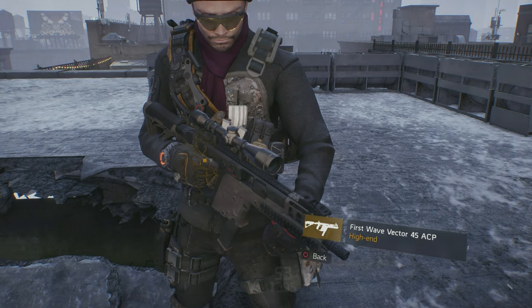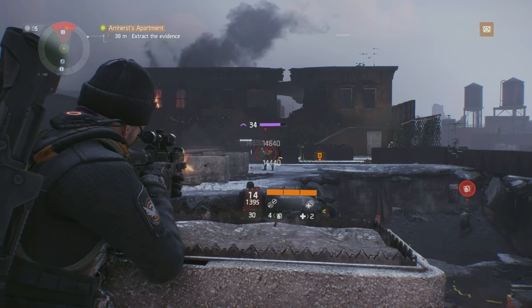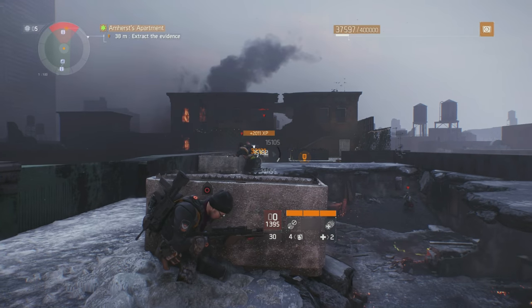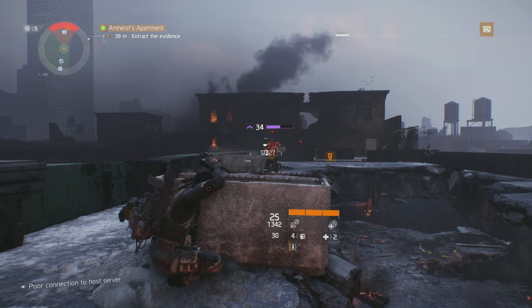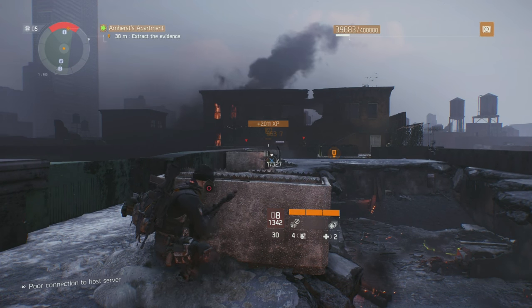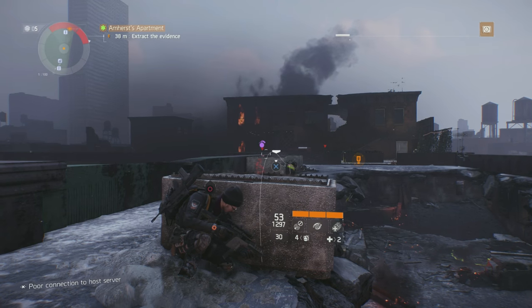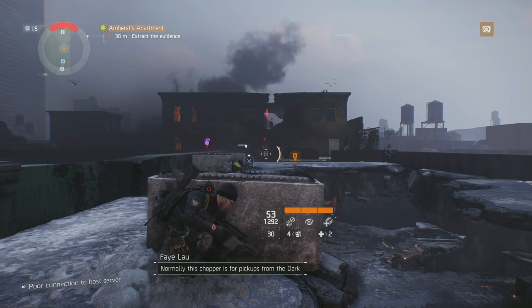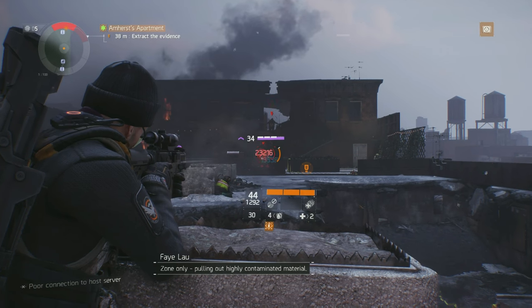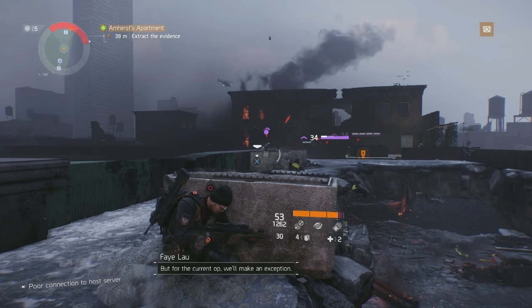The Vector 45 ACP barely edges out the AUG to take 4th place on this list, and statistically they are very similar. However, the Vector fires slightly faster at 750 rounds per minute, has a sub-2-second reload speed clocking in at 1.9 seconds, and has base damage stats close to that of the AUG. Although not as stable as the AUG, the Vector 45 ACP does push out slightly more damage and therefore takes 4th by a slim margin.